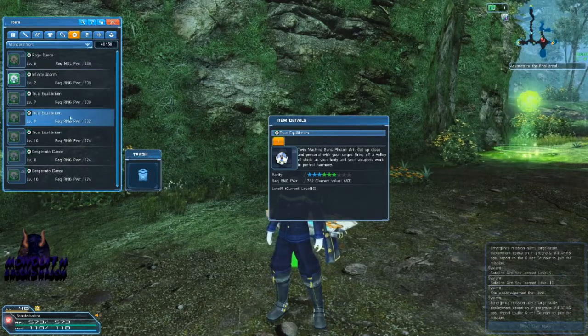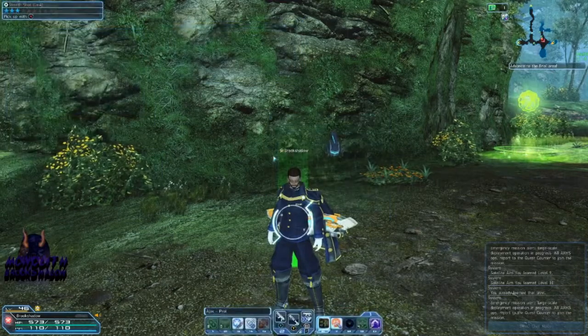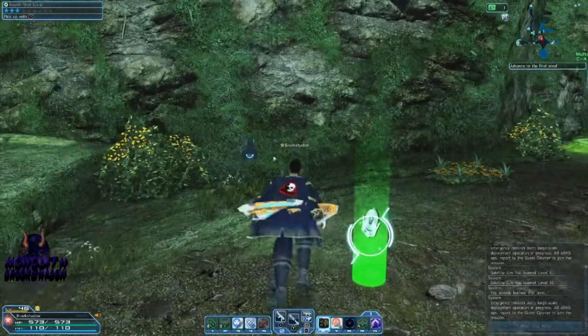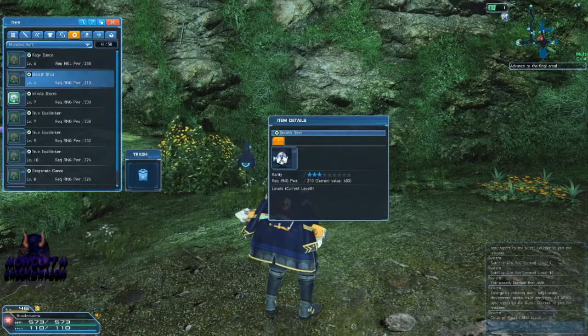So what does it look like? This little icon right here is exactly what it looks like on the ground — it's glowing. If you highlight something, it will tell you in the corner what it actually is. Sometimes you get on a spree of just picking up things — I do this all the time. I'll pick up, pick up, pick up and sort through it after the mission. I'm going to pick it up and now I have Stealth Shot level four in my items. Can I use Stealth Shot? No — because my current Stealth Shot level is level nine.